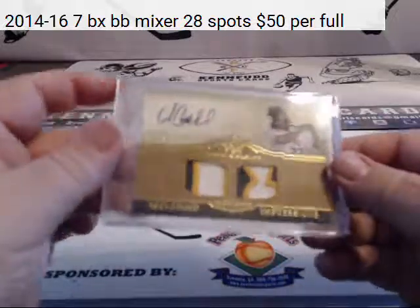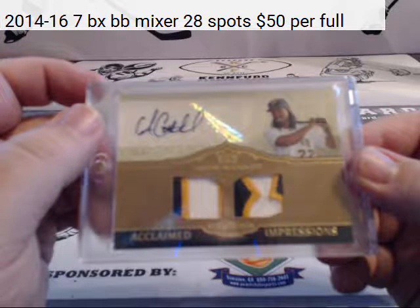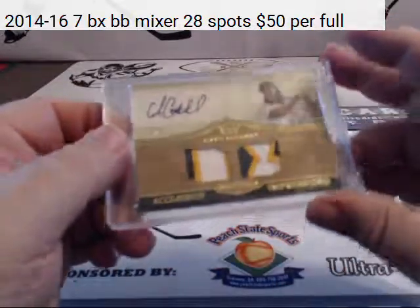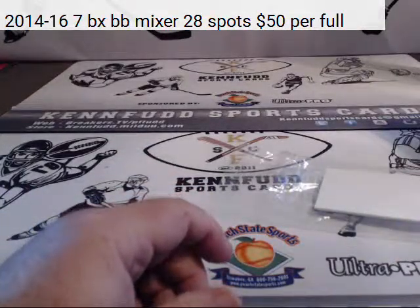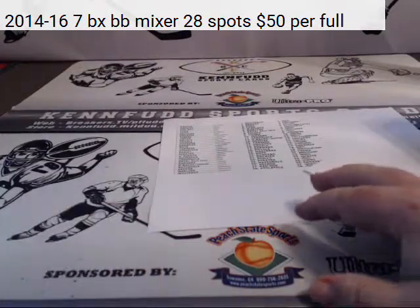Who's the last hit of the break? Clutch — four of five, three-color patch for the Pittsburgh Pirates: Andrew McCutchen. He's not playing so well right now, but he's a good player. That was a nice card.